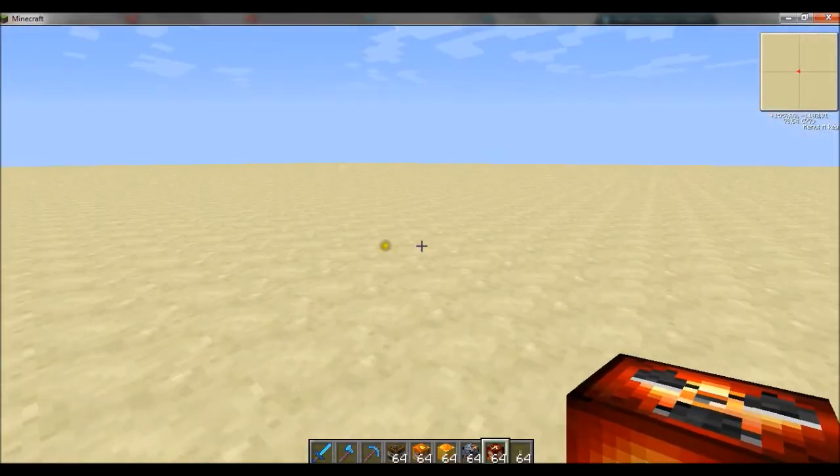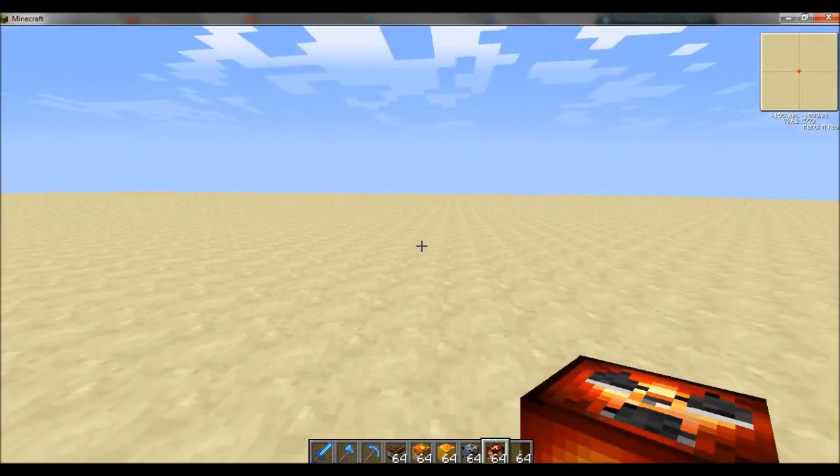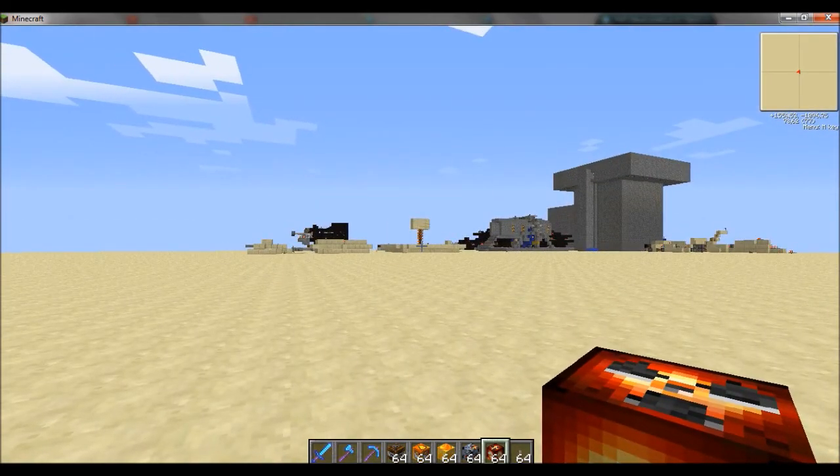So, the first thing I will show off is, as I already have shown you when I used an evil launcher, the nuke. It blows a big hole. I will show you it in the overworld. Right now I am in my redstone test world.